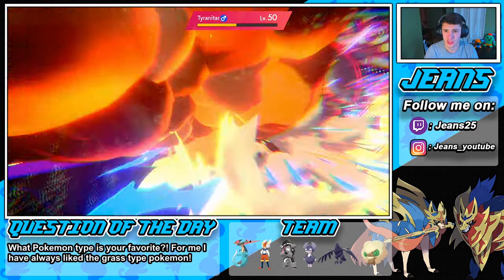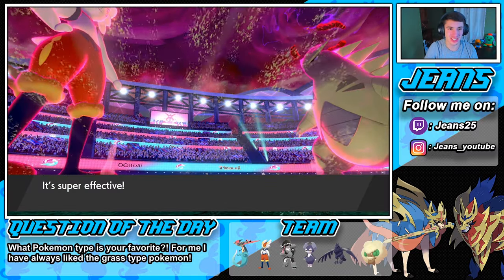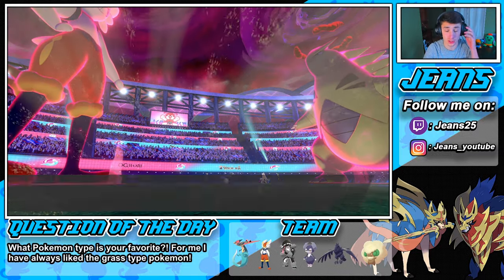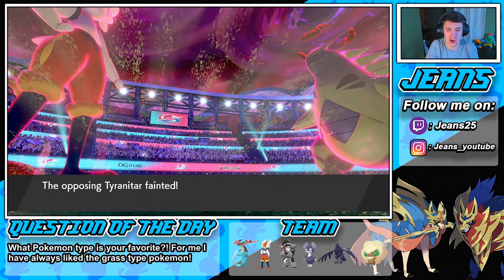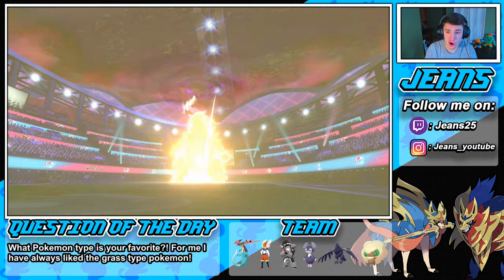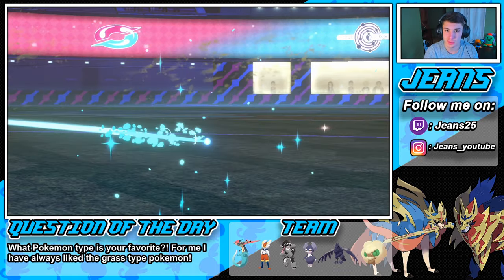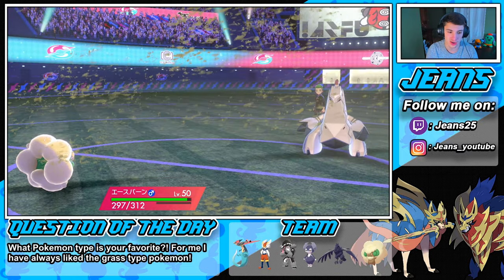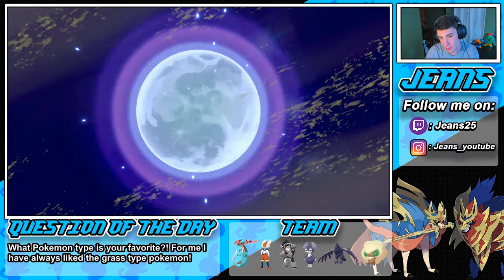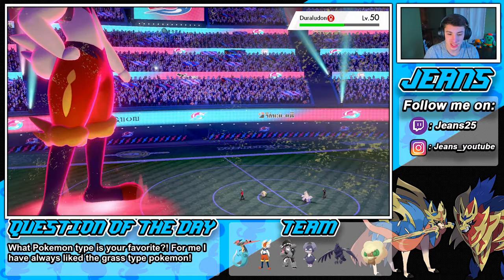Do we outspeed? We do outspeed — come on, take them out! Do some work! Yes — see you later dude! Life Orb Cinderace, let's go! Cinderace is so good, I think she's one of the better starters — she might be the best out of all of them. Inteleon is the fastest but Cinderace is only one Speed behind it and her Attack is right there. Moonblast gonna pop off and do a little bit of work on the Rillaboom.